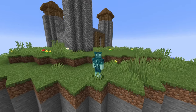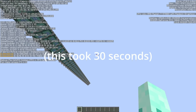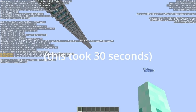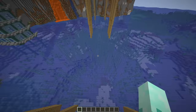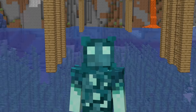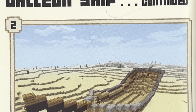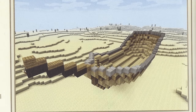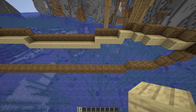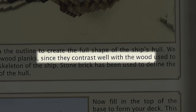Now for the hardest build in the book — the galleon ship. Let's jump down. I think I'm going to build it right here. It's now a good time to say that I have literally no idea how to build a boat. Well, that took me far longer than it should have. Now for some reason, the next step is to fill in the entire ship.